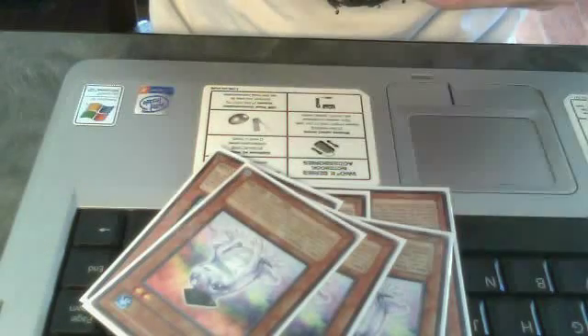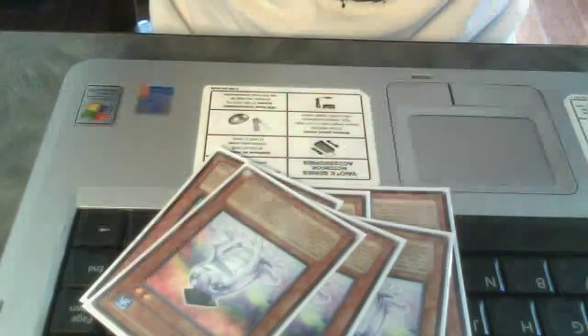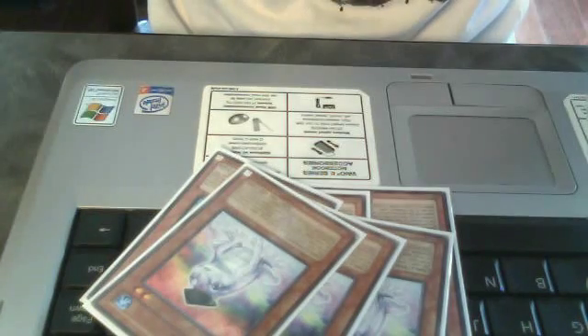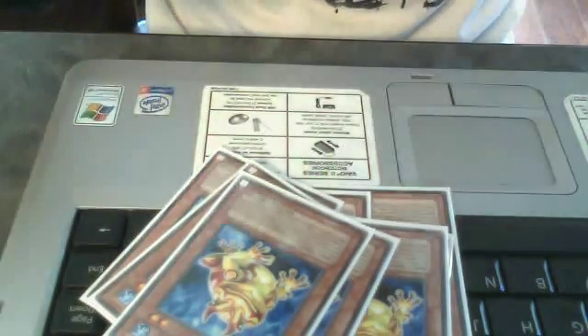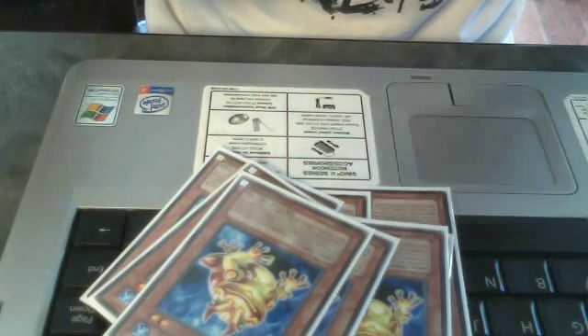3 Dupe Frog — you can search Swapfrog when it's destroyed, or Treeborn Frog if you really need it. It's got high defense for Grave Keepers. 3 Swapfrog to send Treeborn Frog to the Grave. You can discard a Dupe, special summon that, send a Treeborn, and then sac for a Lad or something.